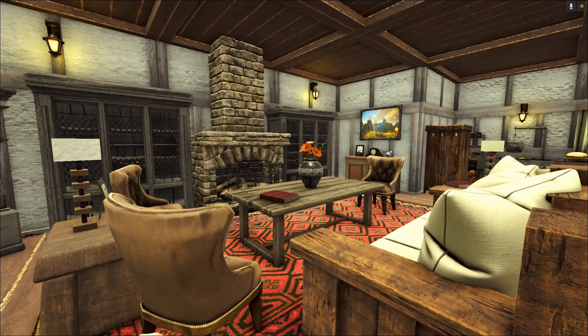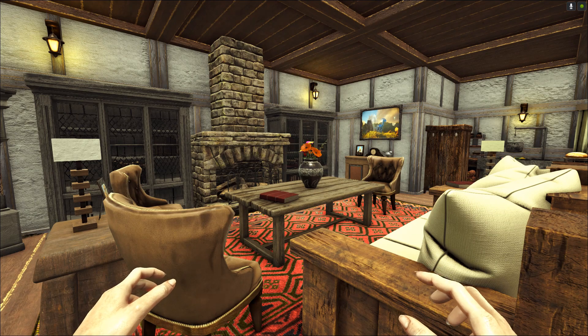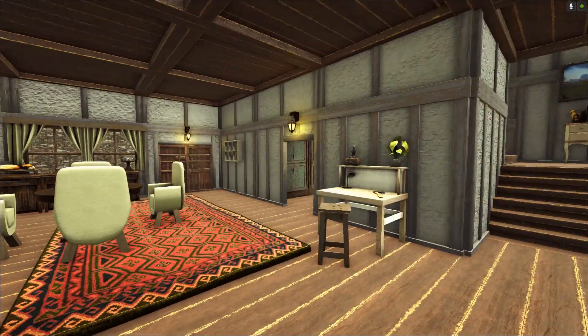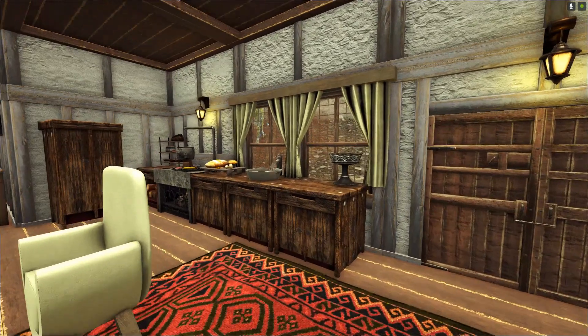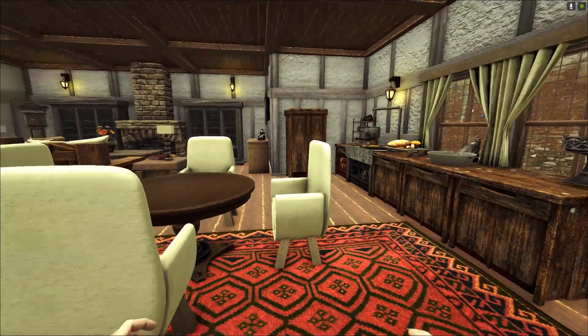Part of the joy of playing ARK for us is having those times where you just kind of breathe and decorate in between the scariness, and just see how creative you can be. We love using Eco's kitchen RP Decor for our kitchen because you can have water and a refrigerator almost immediately.